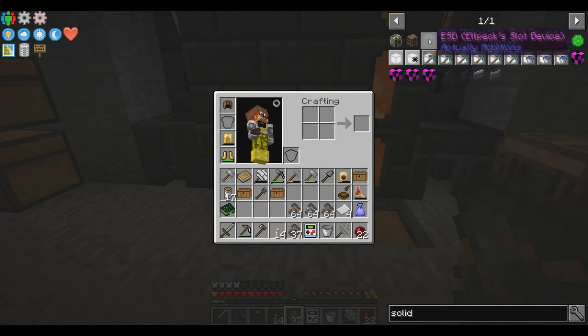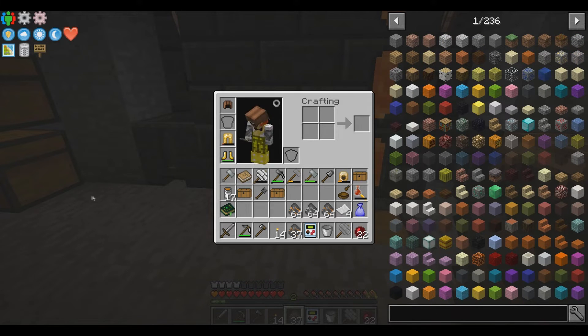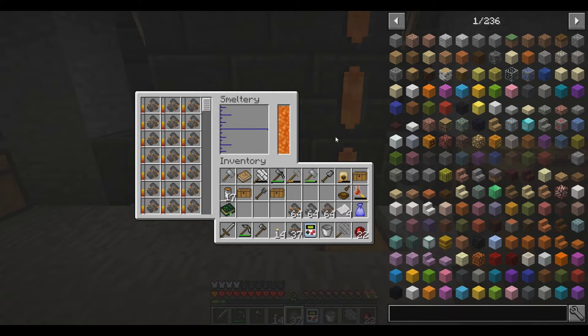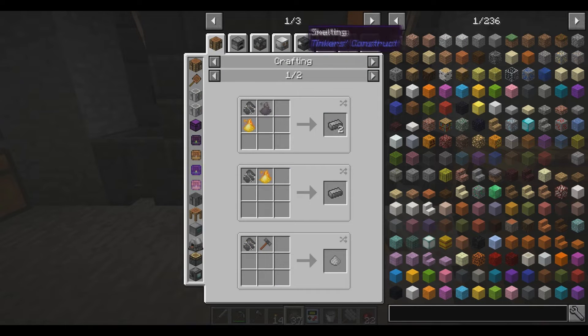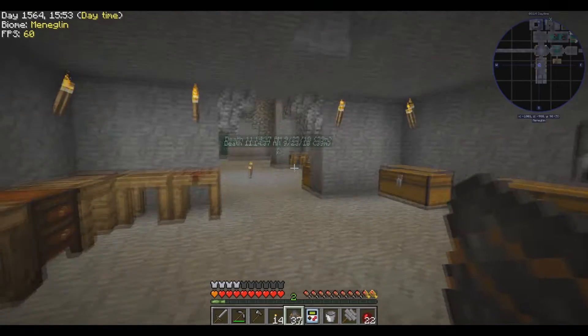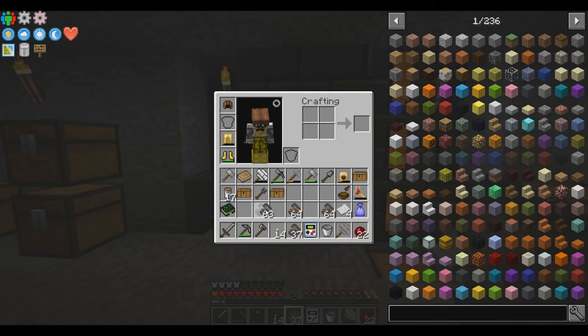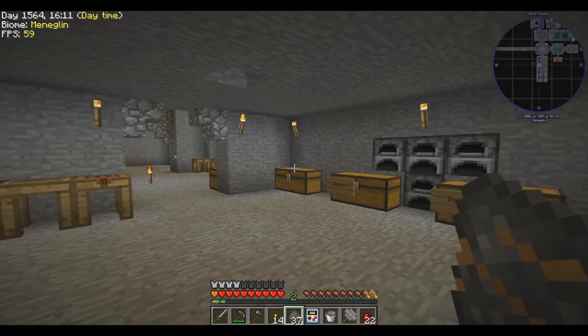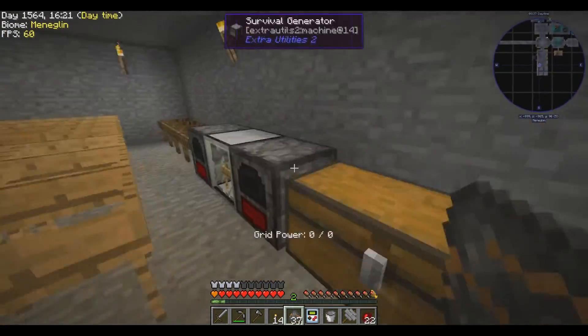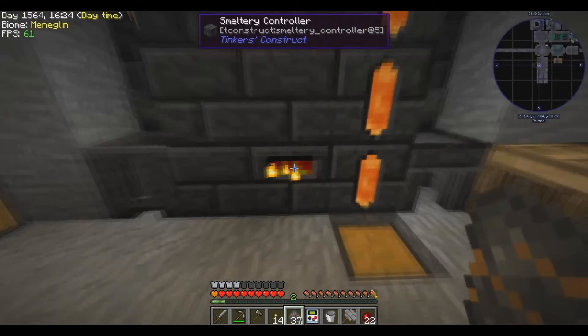Do they have a solid fuel thing in here? No. Damn, that would have been nice - then we could speed up the smeltery a little bit, make it burn quicker. Also, we need to get some aluminum brass made for casts. Aluminum brass makes better casts than gold does. It takes two ingots of gold to make one cast, but it takes one ingot of aluminum brass to make a cast - so it's much more efficient.